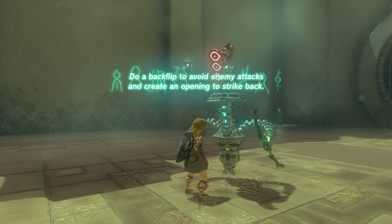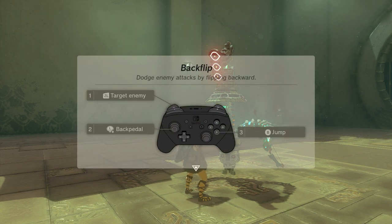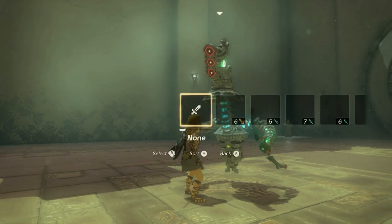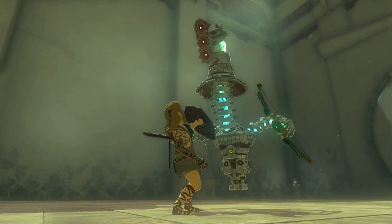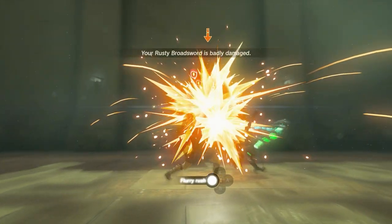Do a backflip to avoid enemy attacks and create an opening to strike back. Backflip: dodge enemy attacks by flipping backward — target the enemy, backpedal, then jump. Since our weapon broke, we're going to need a new weapon, so grab another rusty broadsword — the one we just picked up. And there we have it: another flurry rush.